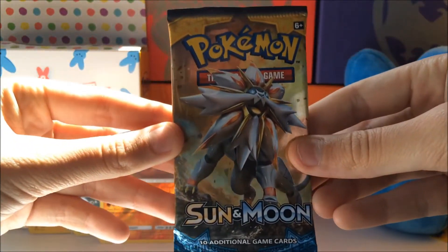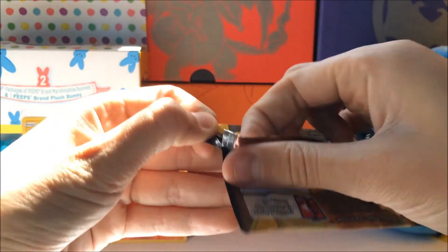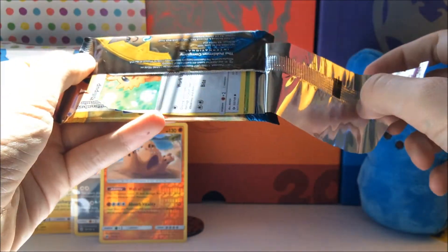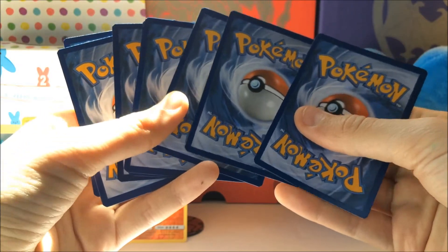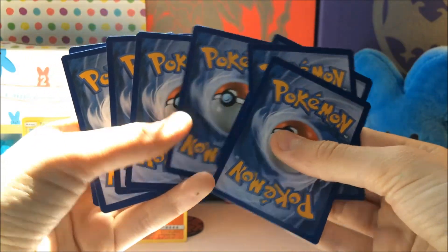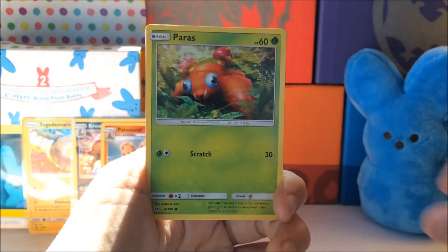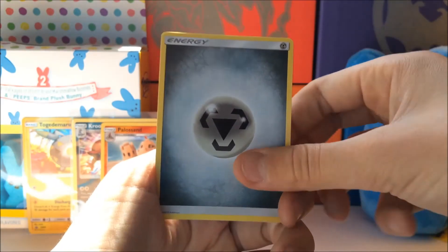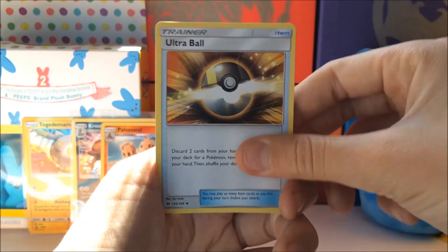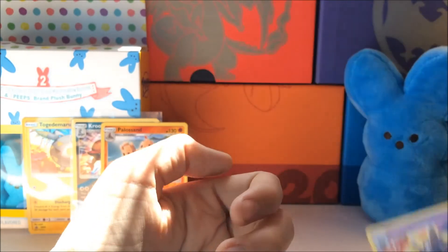Last pack to get some magic — let's see, we got the Solgaleo Sun and Moon pack. Let's see what we can get, hopefully something good. We got: Lillipup, Paras, Fletchling — I'm surprised that's a Common — Yangoose, Pelipper, Ultra Ball — that was a Secret Rare — Corsola, Eevee Reverse Holo Common, and a Cosmoem Regular Rare. But we didn't do too bad — at least we got Holos!